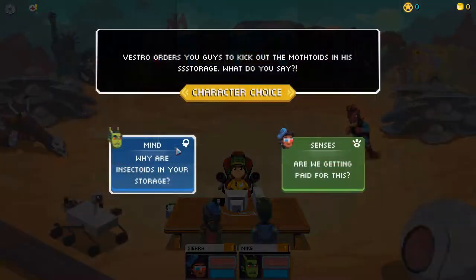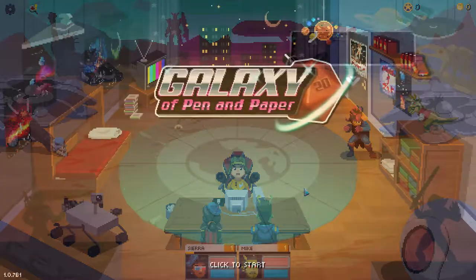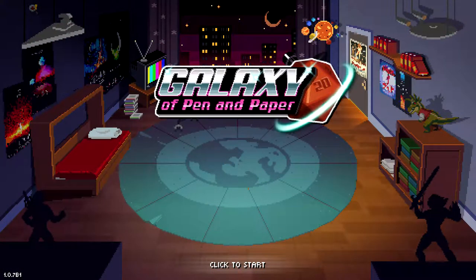As you go throughout the game, you'll be offered choices on how to respond based on the personality of the characters that you made. So far, most of the choices that I run into are pretty inconsequential, except for adding a little bit of experience to the character that you sort of preferred for the question. But I have not beaten the game yet, so there may be more to it than I've seen.